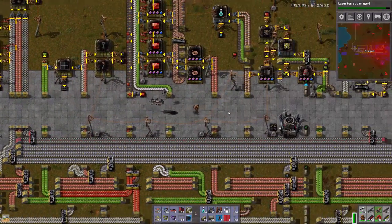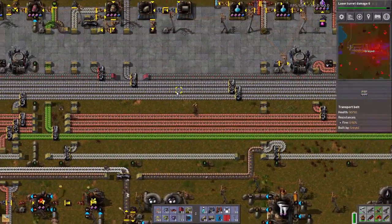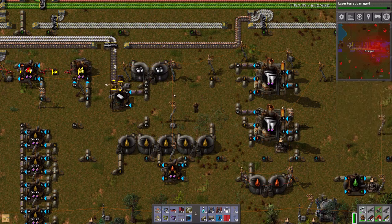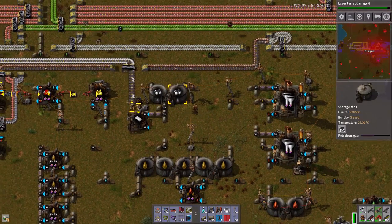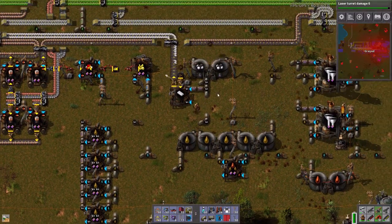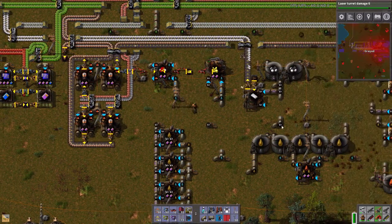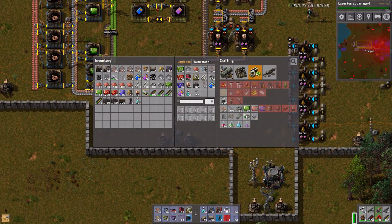Let's make at least that much right now. Solid fuel — what do I want to make solid fuel out of? I still have a good stock of petroleum gas, I still have light oil. Petroleum gas goes off of crude, but I can crack everything into petroleum gas, so I think that's what I want to make it out of. I think if I put it right down here it should be good.